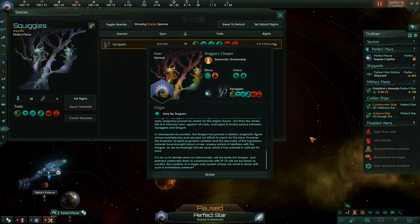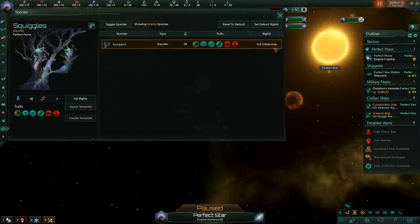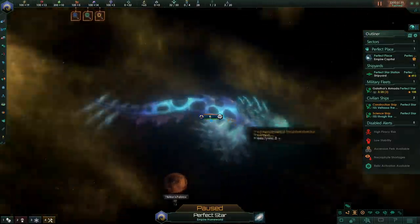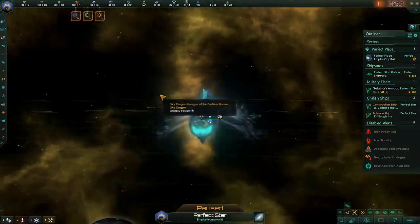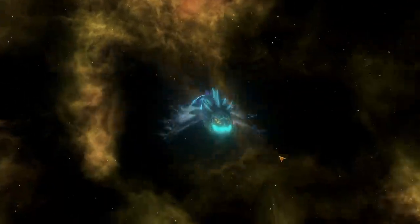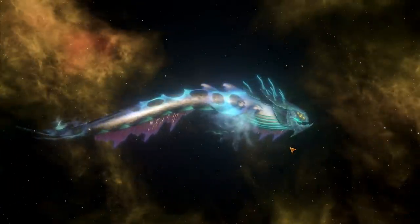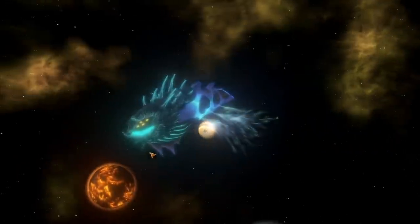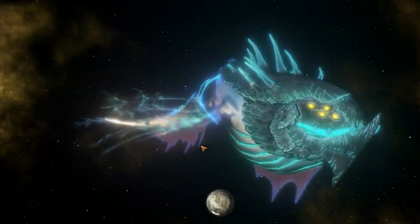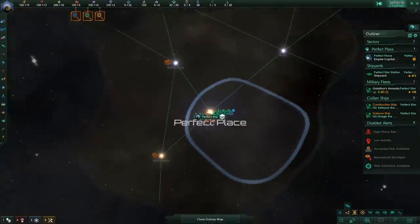It is for us to decide what our future holds. Will we study the dragon and perhaps eventually learn to communicate with it, or will we be driven to conflict — the confines of a single solar system simply too small to share with such a formidable creature? I am going to be editing this playthrough very heavily since it's mostly about the actual origin itself. This is the lively dragon simply going around our system. Love the model. Let's find our first world.